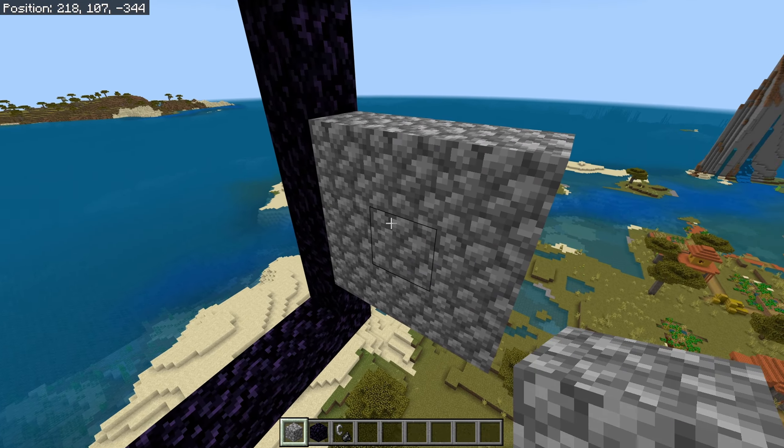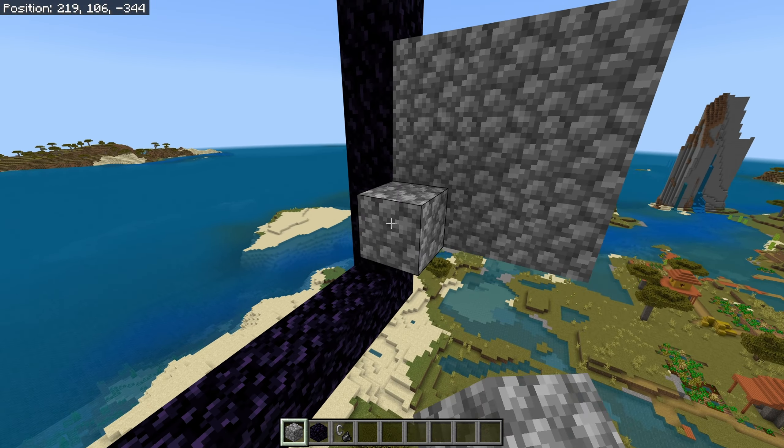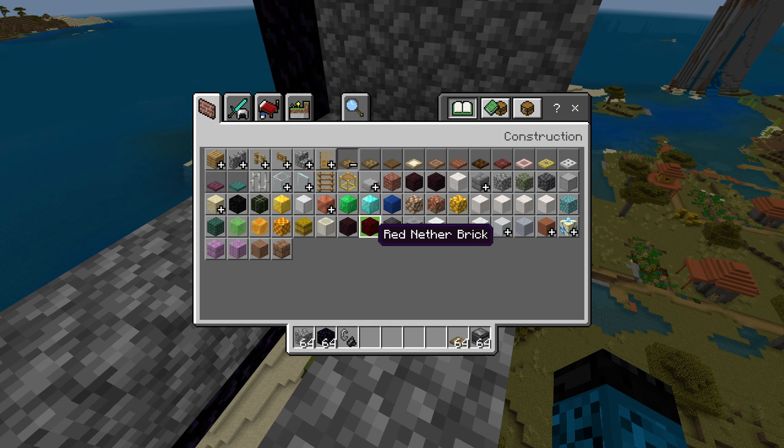First we're going to be placing three blocks over this side, then three more extra blocks. Now we've got this little wall. We want to place one, two, three, four, five blocks over here and one, two, three, four, five blocks over there too.